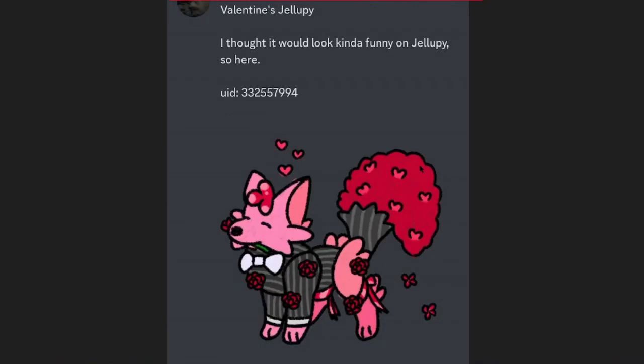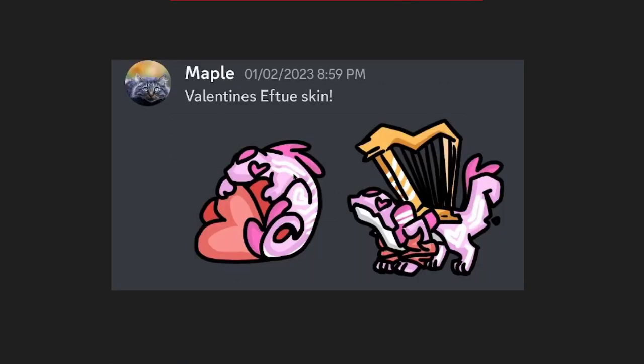V-Day Jelly Pee — there are a couple of versions and I decided to use this one because I like the suit and the roses for its tail, not bad. Valentine's FT2 skin — I really like how the thick dark line art looks, especially on its evolution with the heart, that is really cool looking.